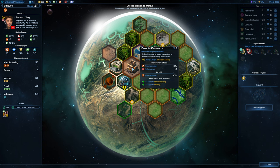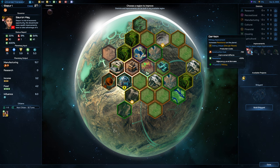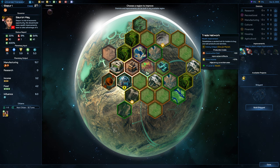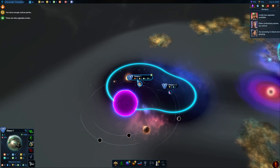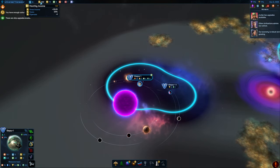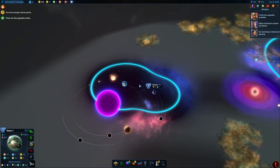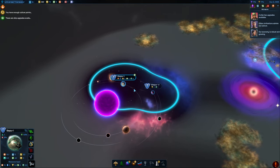Trade network or a garrison — the garrison is going to increase resistance on the planet and the trade network is going to increase wealth. Let's get the trade network up. It definitely feels like money's a little bit easier to get in this one, although I'm not totally sure whether that's just me playing it on an easier difficulty setting — that very much might be the reason.